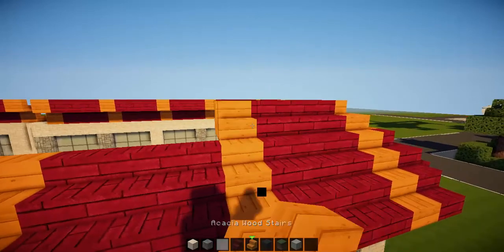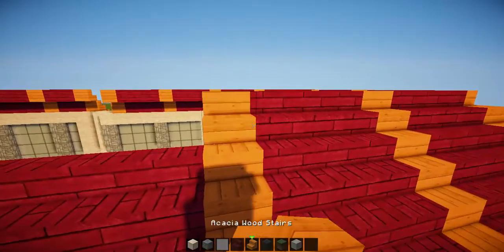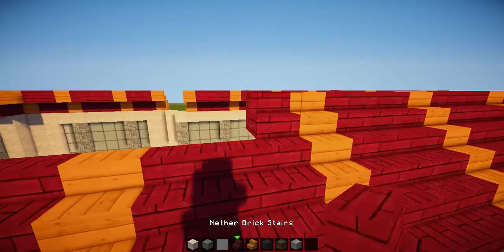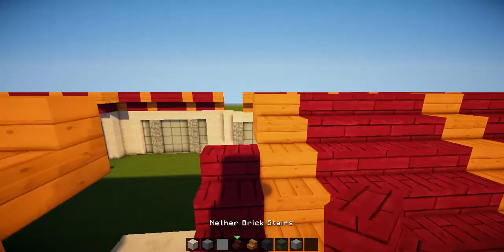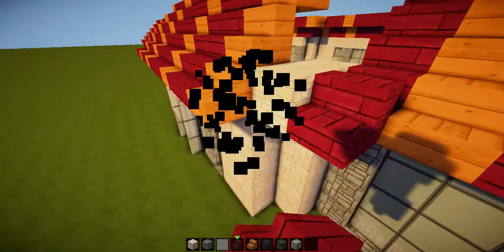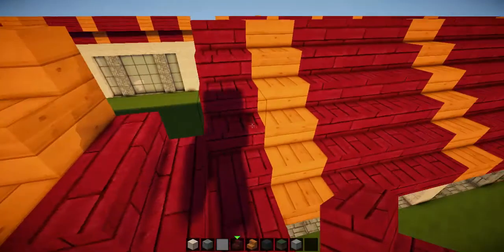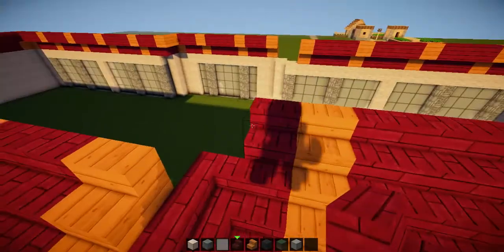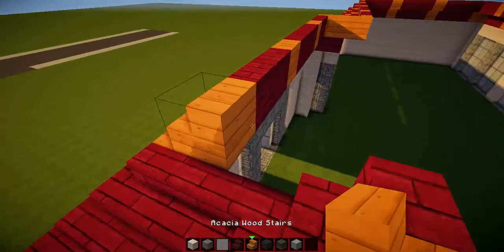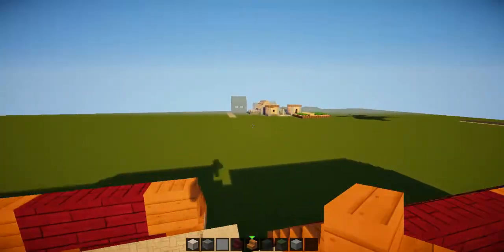Here we're just filling out that third layer — one, two, three, and there. Once we've done this we can then join up the two roofs, and then continue on with the more important ones. Pull this corner in — one, two, one, two — there, there, and there. Fill that in like that. Go there, and then we have to put that there and that there — almost fell over then.